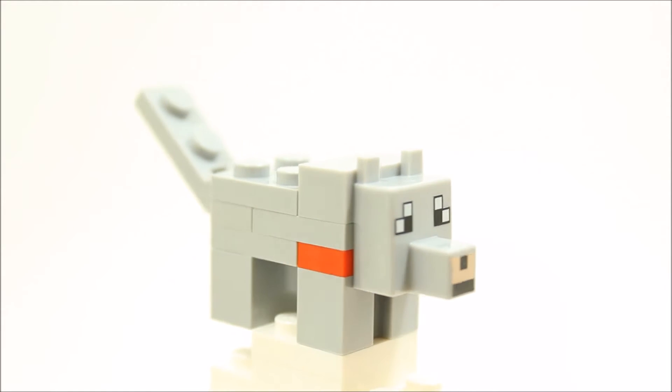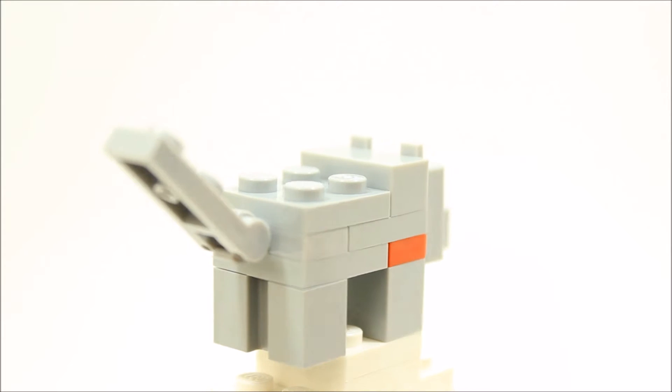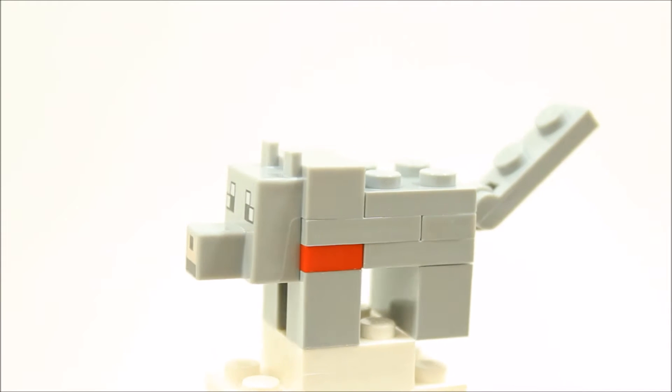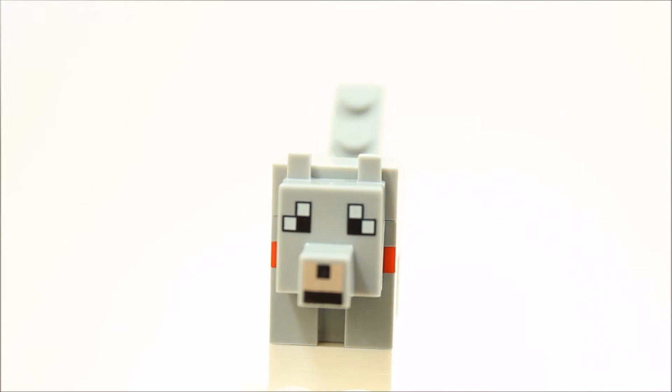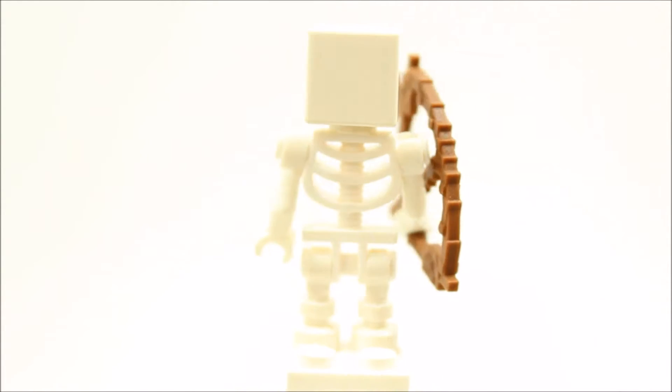Alex is only available in this set and the Nether Fortress set. The Wolf minifigure has a light gray brick construction and a moving tail, with a unique printed headpiece very accurate to the in-game wolf. It has a red collar showing it's tamed, and the Wolf minifigure is new to LEGO Minecraft this year and unique to this set, which will push up its popularity.